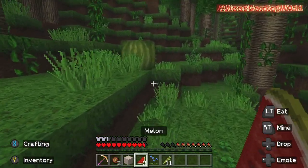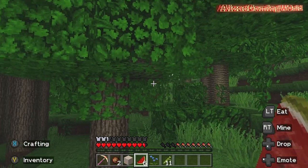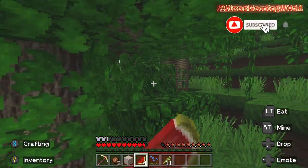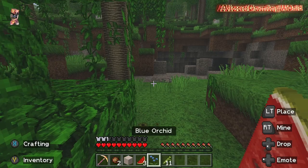Melons are probably the worst food you can eat - also look, it looks so good. Probably one of the worst foods you can eat in Minecraft. There's one that only gives you like half a hunger bar each time - I think it's beetroot.